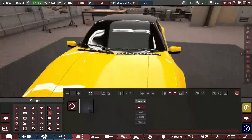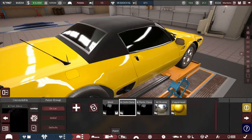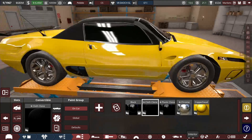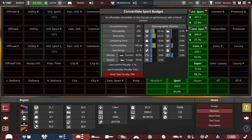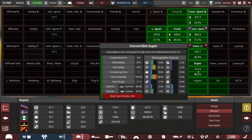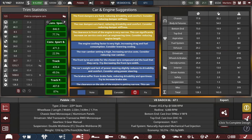That really didn't take very long running through. All I needed to do is balance a couple of things for the new weight of the car - convertibles are a little bit heavier. Otherwise getting incredibly good convertible sport numbers; they absolutely love it. Looking at our markets here, convertible sports and super are both really, really on board with this one. So I think this is a really great trim to go with.